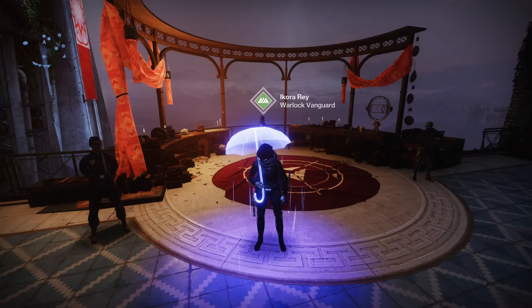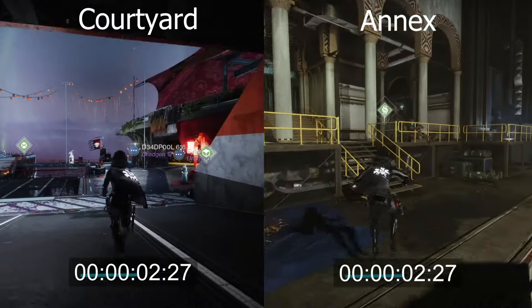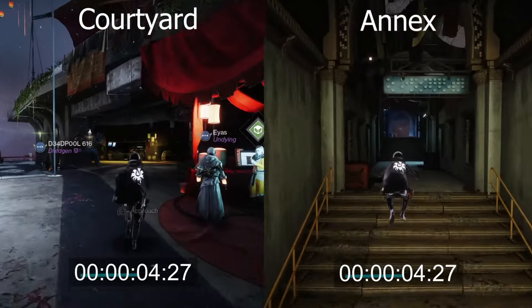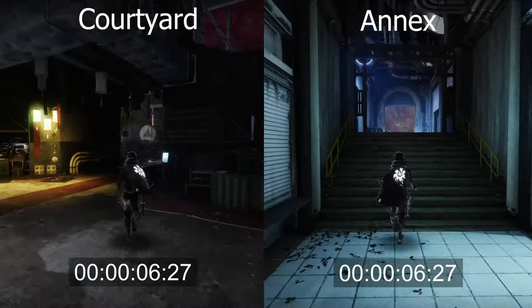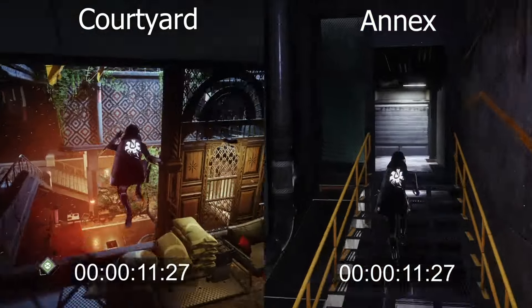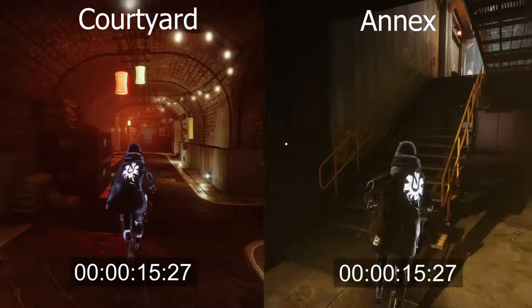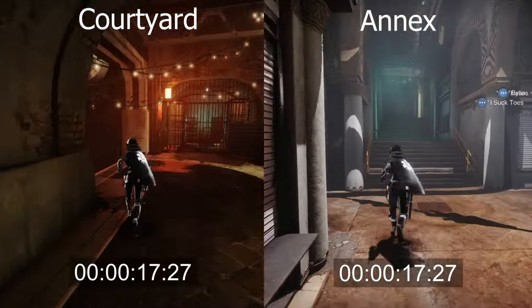Hey, what's up guys, welcome back. This one's real quick — I just made this video because I've always wanted to know the quickest route to Icora and Hawthorne. Many people think it's through the Annex because it's on the left side of the map, which seems like it should be the fastest. However, when you land there it feels longer than the normal route, so I wasn't sure. I just filmed both sides and timed them.